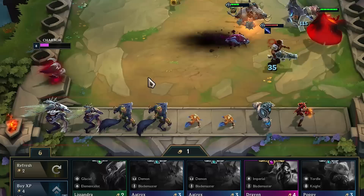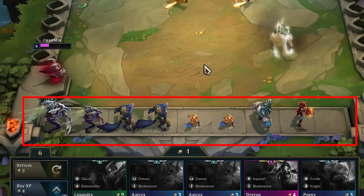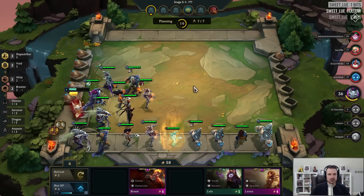In order to hold onto your units, you will have to utilize your bench. Each player has a bench area where they can store units they are not using, and it currently has 9 spaces. You can also choose to sell units that are on your bench, so if you are saving some and then decide you're changing your strategy, you can sell units back to get some gold.